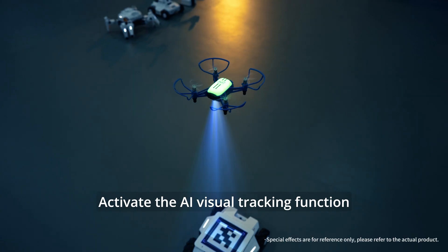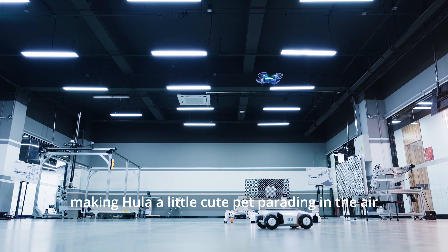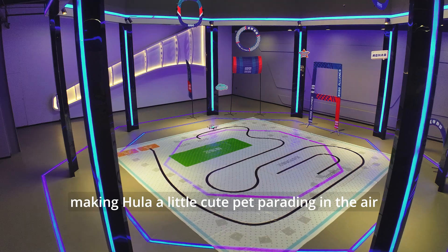Activate the AI visual tracking function, and follow the trolley by identifying the QR code, making Hula a little cute pet parading in the air.